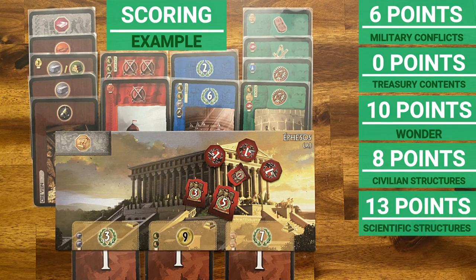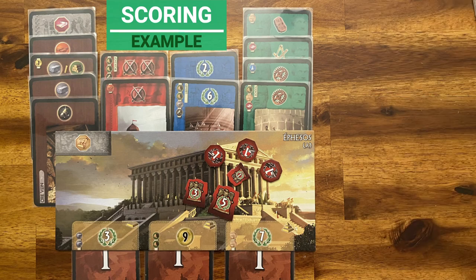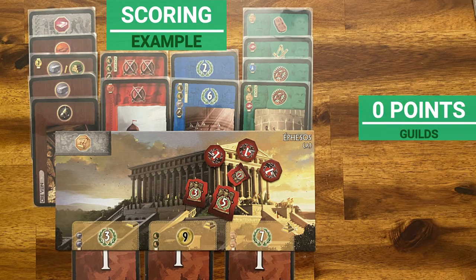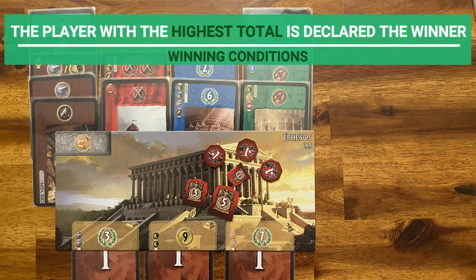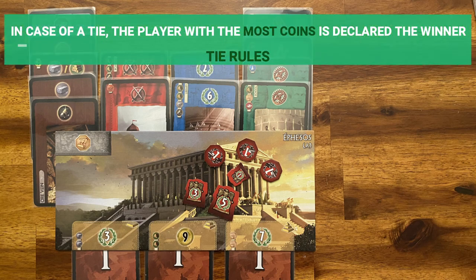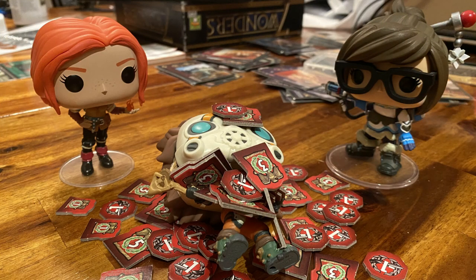Sixth, commercial structures: some age three commercial structures grant victory points. Seventh, guilds: they give victory points depending on the configuration of your city and your neighboring cities. The player with the most total points wins. In a case of a tie, the player with the most coins wins. And that's how you play Seven Wonders.